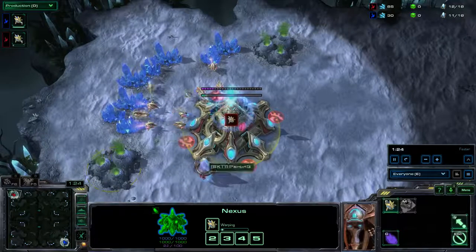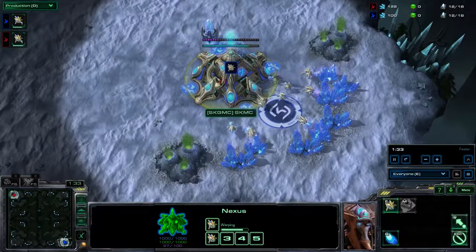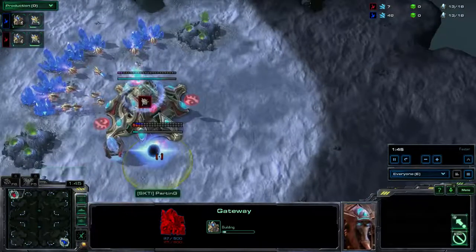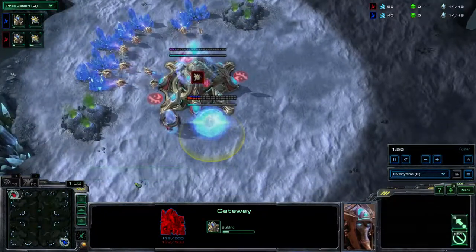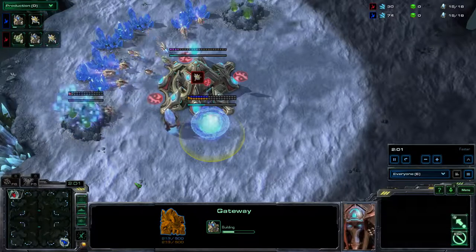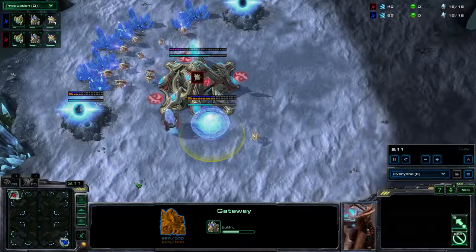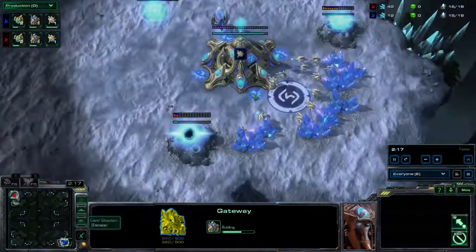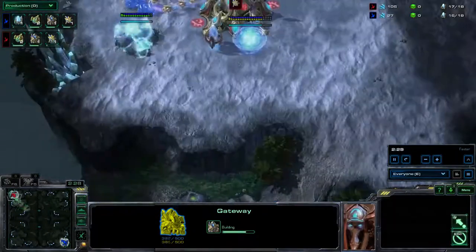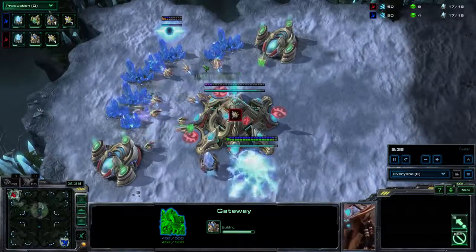Now for some reason the optimal worker function isn't actually working on this replay. I've checked and it is currently enabled, but for some reason doesn't seem to be displaying. So I will have to play it by ear. MC going for a gateway first opening, so is Parting — it's fairly standard in the PvP matchup. You tend to hear the expression in PvP: the Protoss that expands first loses, and as a result things like the Forge fast expand have sort of fallen by the wayside in this matchup, mainly gateway first openers.